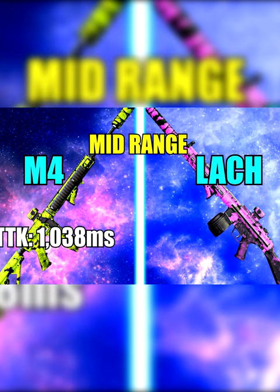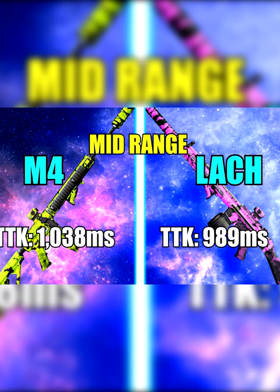When you look at the mid-range time to kill, the M4 is killing at 1038 milliseconds, and the Logman is killing at 989 milliseconds. So this is where the Logman really shines — it's killing faster at mid-range between 26 and 45 meters.